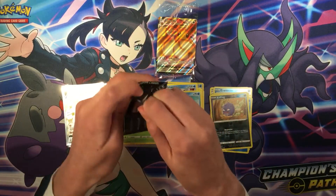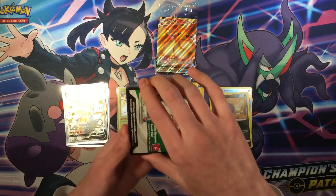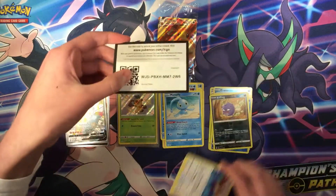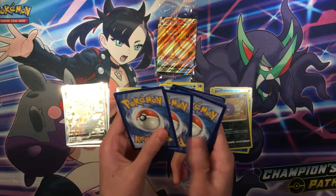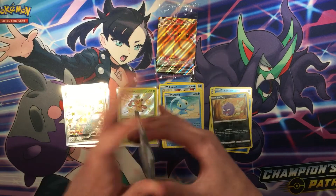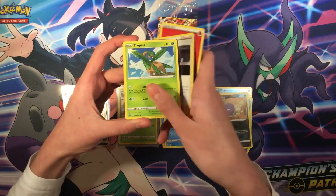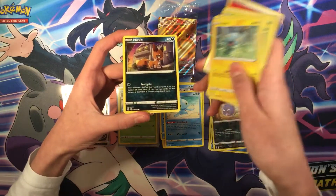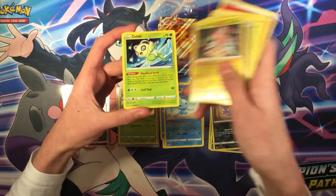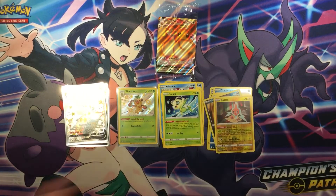Final booster pack — here's the code. Cards: Finneon, Luxio, Ball Guy, Eevee, Horsea, Caterpie, Shinx, Nickit, Rotom, and Celebi Regular Rare. I think we did pretty good on the pulls — let's do a quick recap.